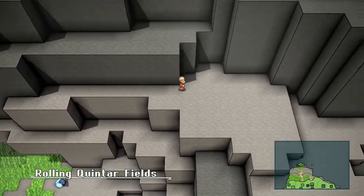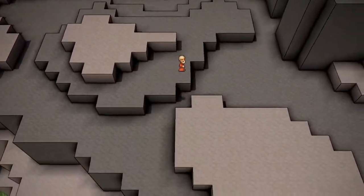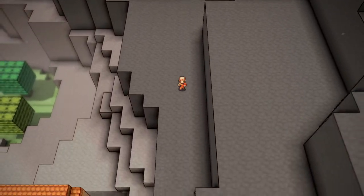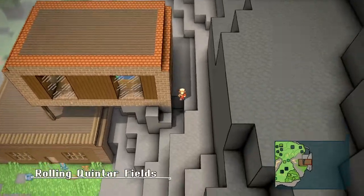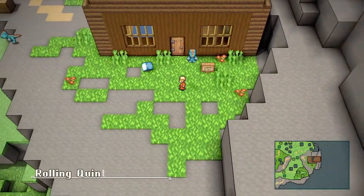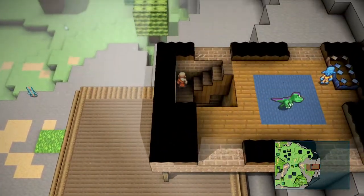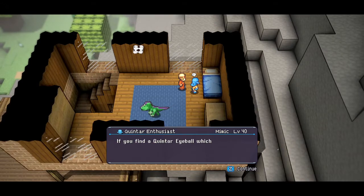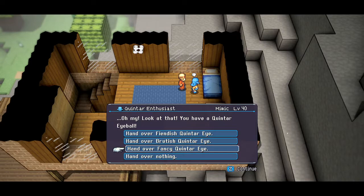It's right here where you're going to. Not sure if we can make the jump from there. Let's head this way and just trade the eye for something. Trade this ultra-rare eyeball... if you're okay with him collecting eyeballs in his house. Find Quintar eyeball - please bring me right away. Great reward for your efforts, yep. A fancy eyeball here.